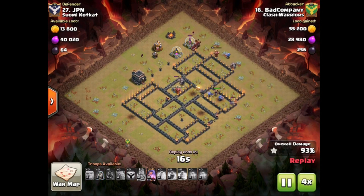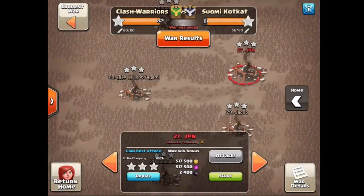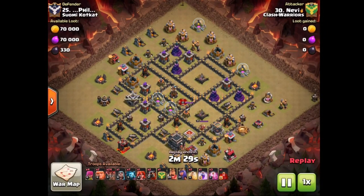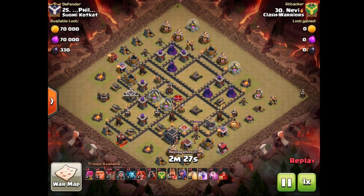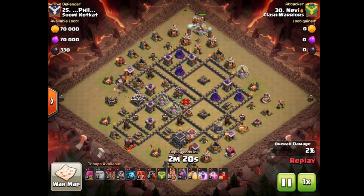This base is absolutely smashed — nice overkill here by Bad Company. Swag queen ability in the back as well, very nicely done. Shoutout to Zeka of course, who has not only invited me over again to Clash Warriors but also made my job really easy by already picking out the attacks for me.